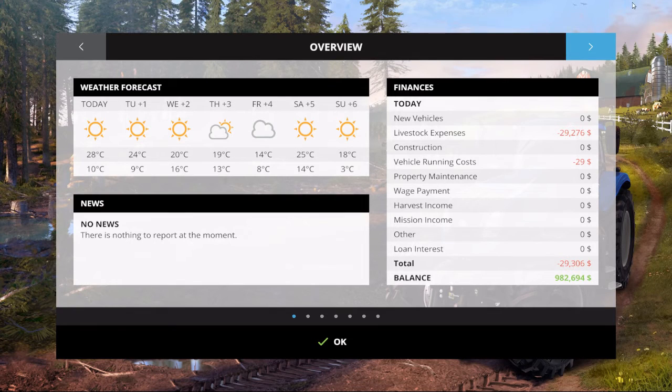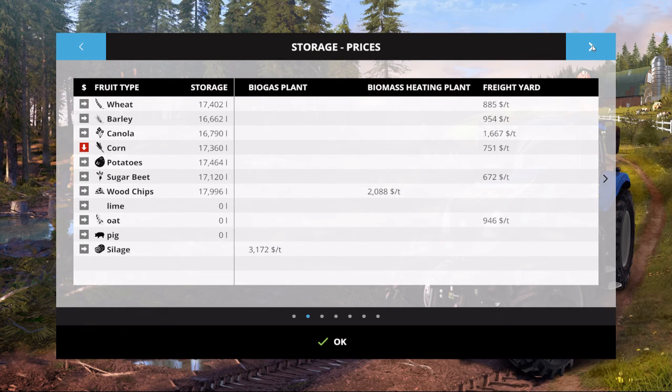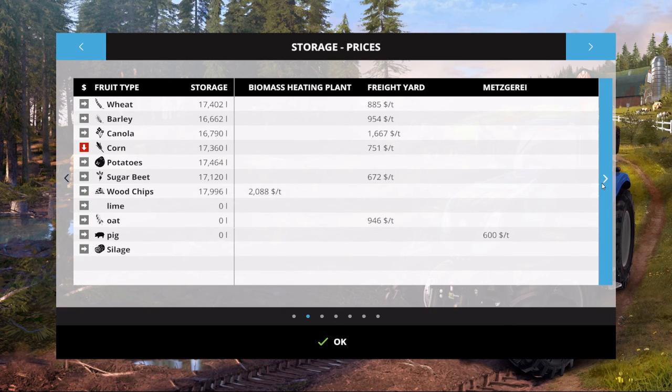They start us with this much because I'm on easy mode. As you can see, there's not really much else. There is oats on the map, and for some reason they seem to be pretty pricey — although I think in real life oats are probably not much different in price from grains like barley or wheat.